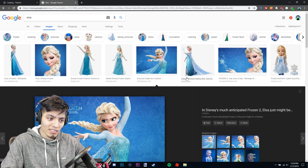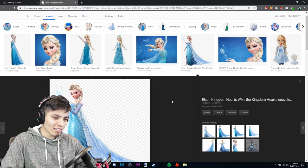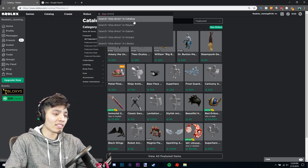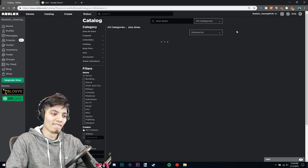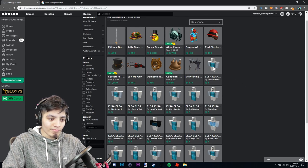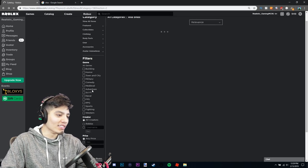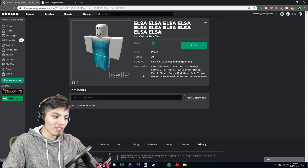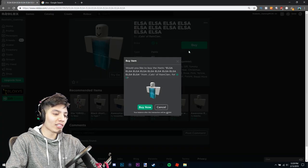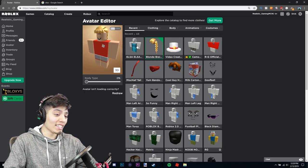Let's go back to the catalog and find the dress. We need to find a dress exactly like Elsa's. Looking at her picture, she has two different types of dresses. Let's search 'Elsa dress' in the store — okay, something has to pop out. There are two options. One only has a shirt and is missing the lower part. But this one looks perfect — it's the whole dress and it looks exactly the same!